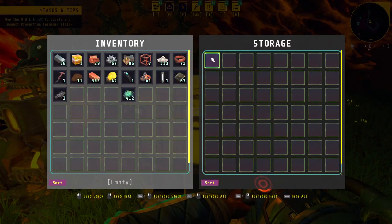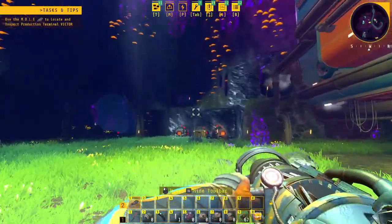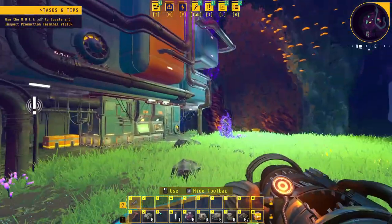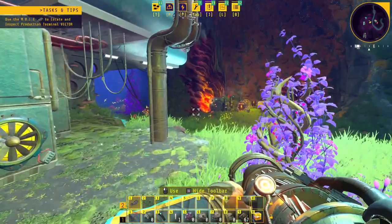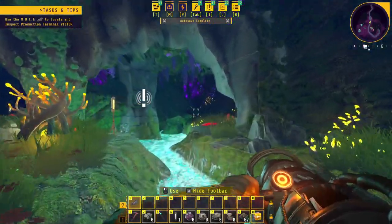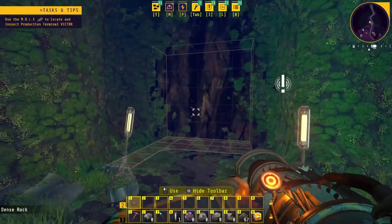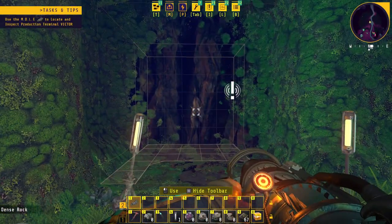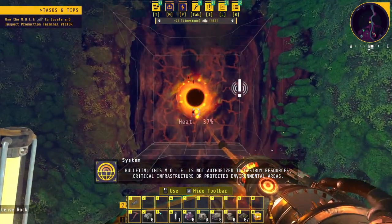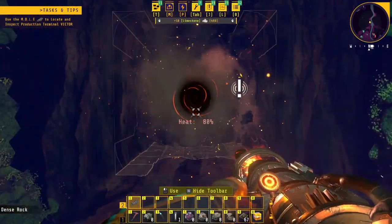Before we go, we'll take a little bit of iron and copper with us because we're going to need it. Let's dig. As far as I know, you can't actually use this to mine, because it's actually a black hole gun. There's actually a little story area you get to here and it won't let you mine through it — what the pickaxe tells you is you need a better tool for it.